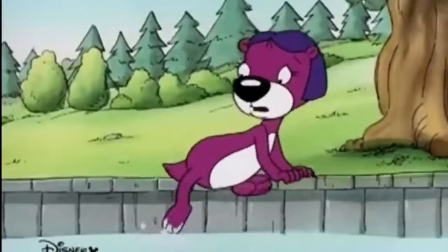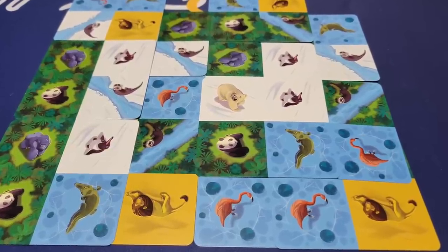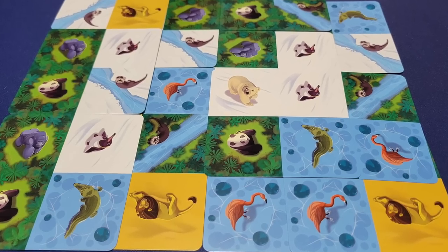I enjoy it. The animals play differently depending on who they are — the cute little otters have to be by water, so you have to connect them. Everything works a little bit differently, and I like that it's based on the scoring objectives, so the animals themselves don't have extra fiddly rules. The scoring objectives in the middle of the table tell you, for example, this game otters next to water really matters. Sometimes you want to cluster things together, sometimes you want them far apart, sometimes you want big groupings.